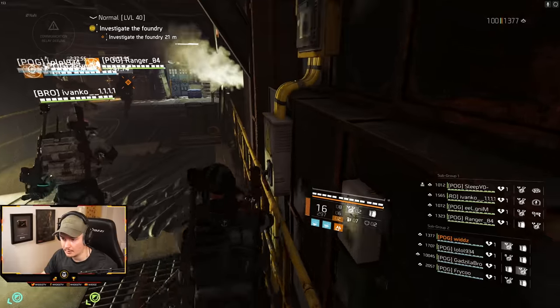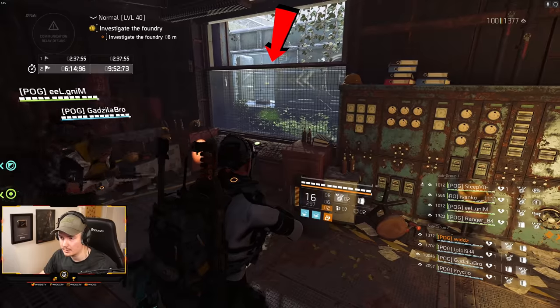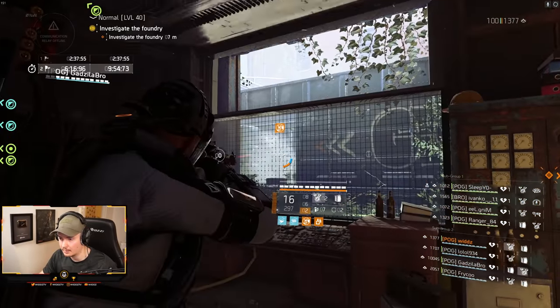That will open the window right here. This is time-based so have teammates ready so they can toss a grenade that will break the lock and open the door. Then just run all the way back and get your first key.